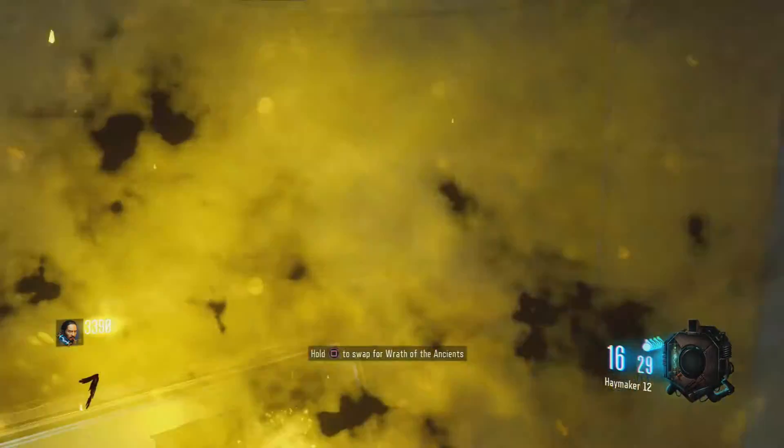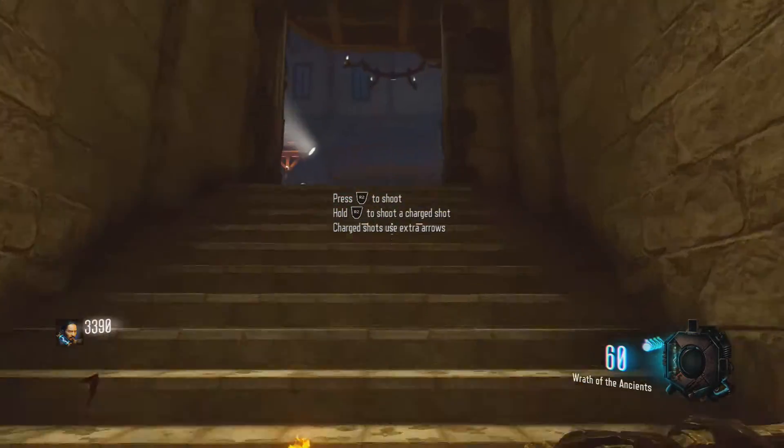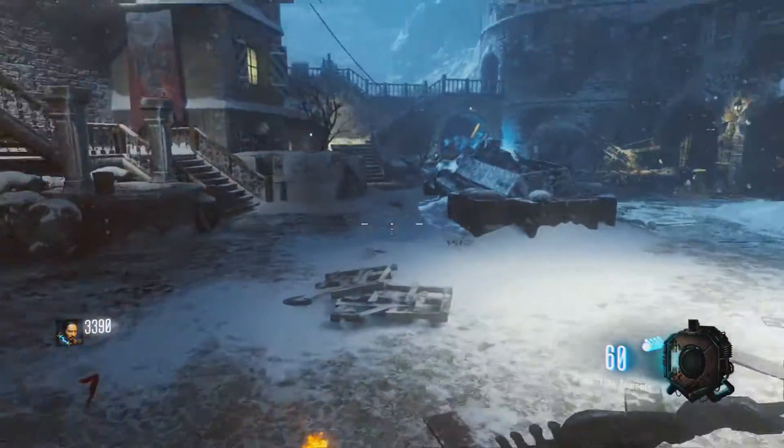The Wrath of the Ancients bow's location is in the dual stairways from the pyramid to command center — it's gonna be right behind the Knight's grave. You're able to pick it up just by pressing the use button, and that's it — now you know how to get the Wrath of the Ancients bow.